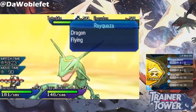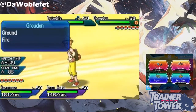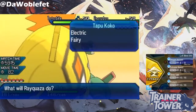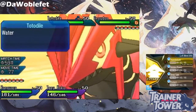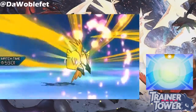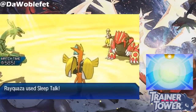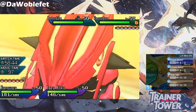Rayquaza cannot Mega Evolve if it is holding a Z-Crystal. This is partially because the areas you select to Mega Evolve and use a Z-Move are exactly the same. However, you still can't Mega Evolve Rayquaza even if you have another Pokémon use its Z-Move instead. As you can see here, even though Tapu Koko used its Z-Move, Rayquaza still doesn't have the option to Mega Evolve.